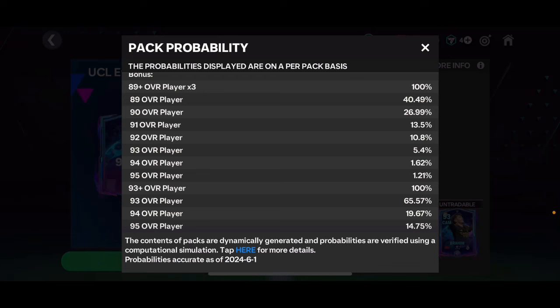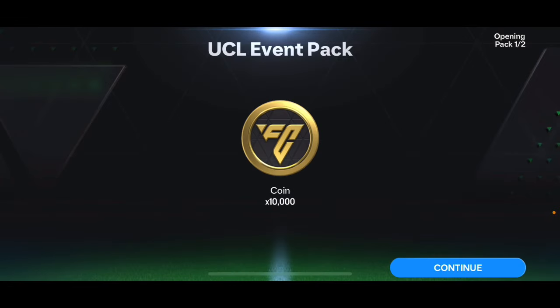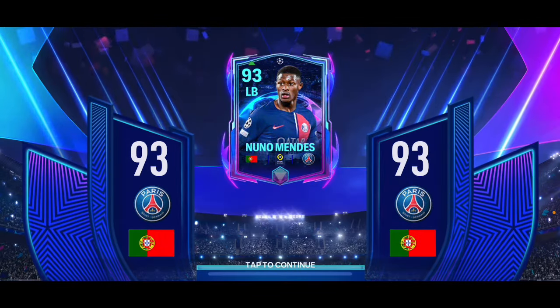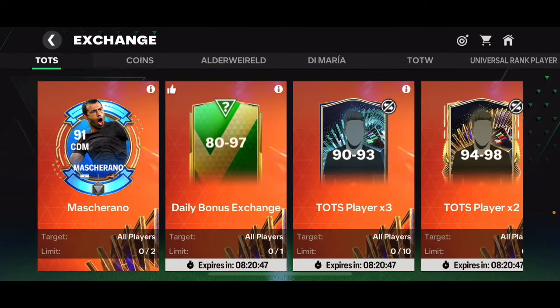The pack probability shows a 14.75% chance to get a 95 overall and a 65% chance for 93 overall from the 93-plus pack. There's only a 1% chance to get a 95 from the 89-plus overall player pack — not great odds, and it's an untradeable pack. We got 10,000 coins from the first pack. Opening the second pack — we packed Nuno Mendes again, same as last time. Got two 89 Barcolas, Mecha, and a 93 overall Nuno Mendes — a very bad pack from a 93-plus pack.